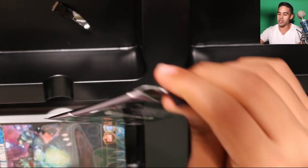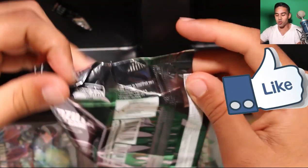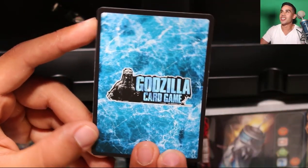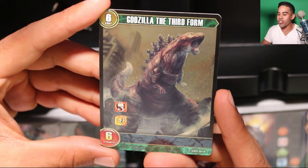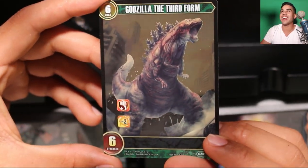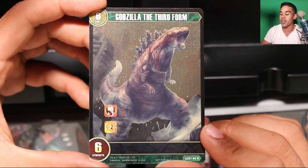I want to get Godzilla, I want to get Mecha Godzilla, Super Mecha Godzilla. Oh wait, I get two tournament packs — I didn't even realize! Let's open this second one. Please give me a Godzilla — if you guys hit the like button right now and subscribe, this is gonna be a Godzilla, this is gonna be a Mecha Godzilla. Godzilla third form — I didn't even know they had a third form! This looks clean.